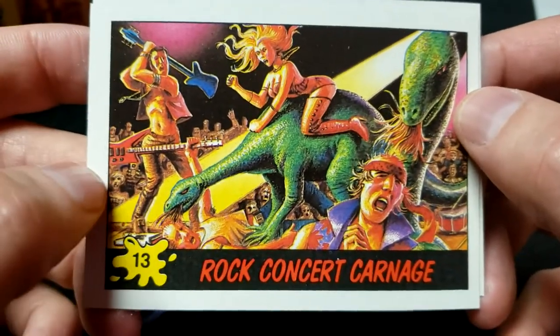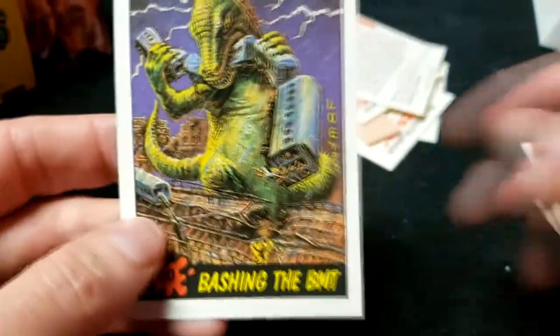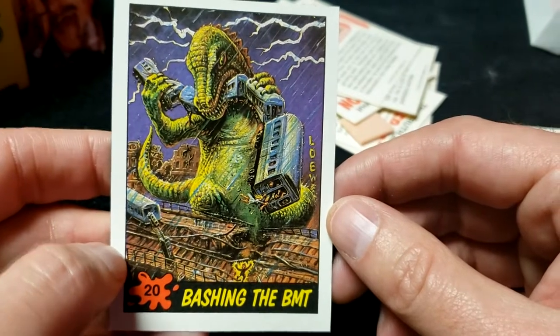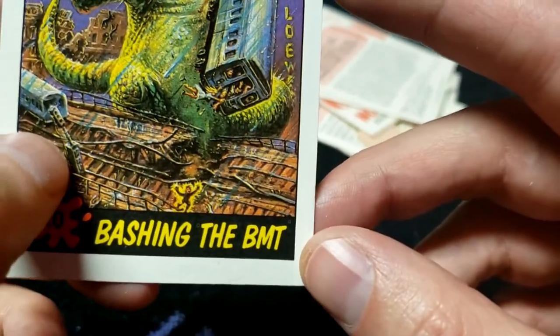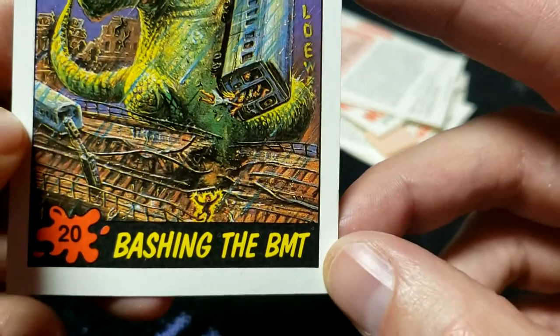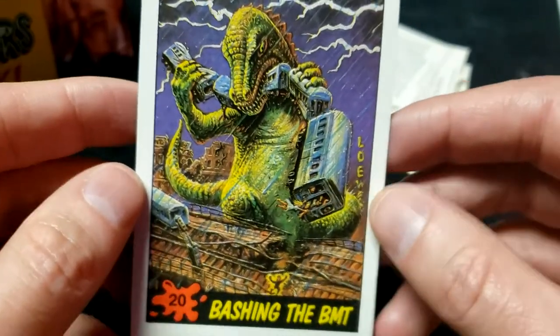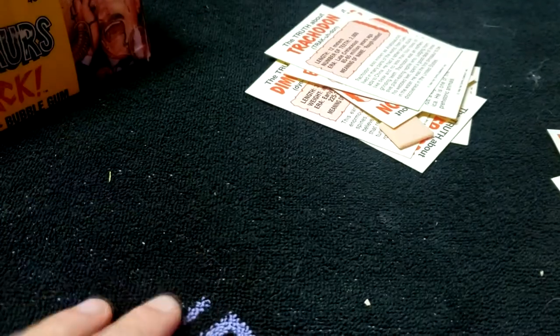Bashing the BMT — that's new too. Of all the ways to die in a dinosaur apocalypse, stepping on the electrified tracks and being electrocuted to death has to be the most boring way to go in this scenario. Number 20. We must be almost at a complete set at this point — we've opened like seven packs.